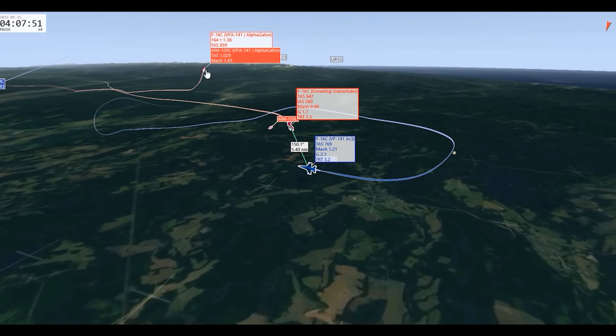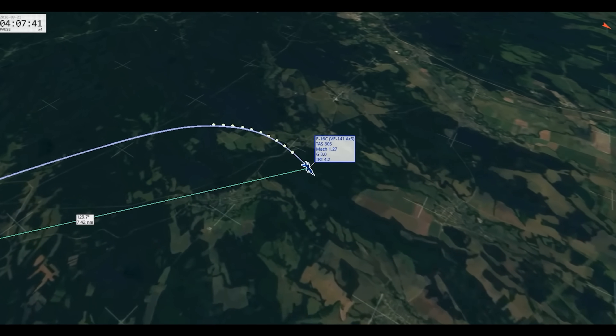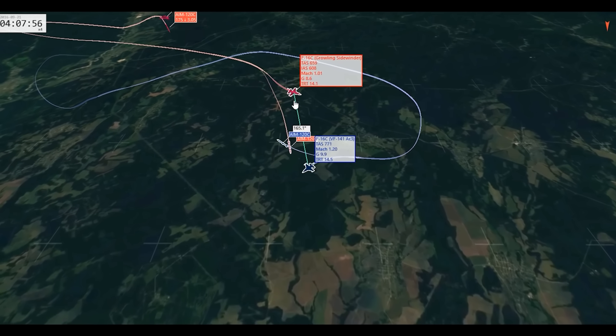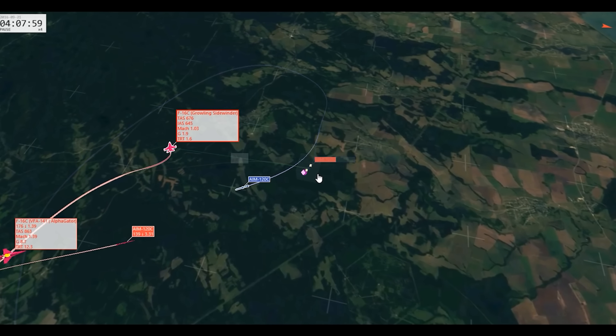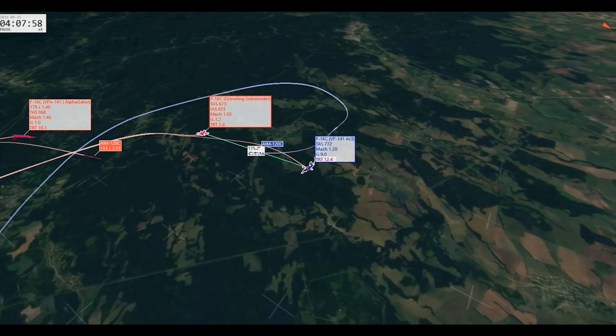Alpha Gator decides to climb to chase AC3 and fires an AIM-120 at nine miles. I fire at five miles. The reason I close inside the 10-mile MAR is because the bandit's not pointing toward me, so I know I'm safe. As soon as I see him turning, I fire my missile and turn away — diving away from the bandit as he turns. There's the missile launch impact — Mach 1.8 impact. My missile hits.